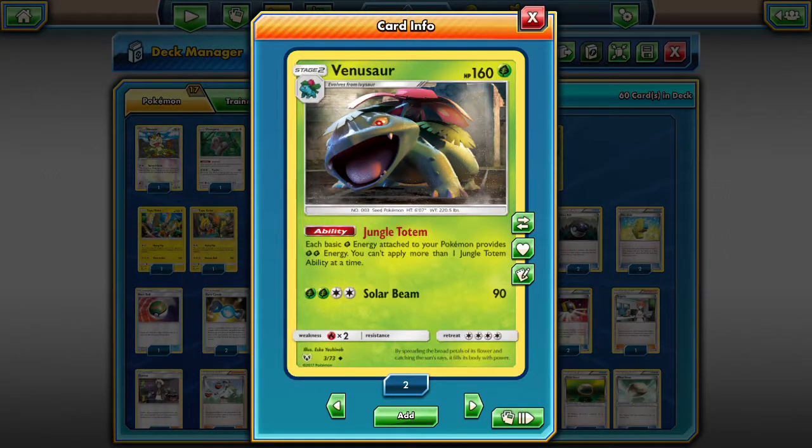Hello friends, Dapper Drabby here, and we're going to look at what I call a Venusaur spread deck today. The main part of this deck is Venusaur with its Jungle Totem ability. Each basic Grass energy attached to your Pokemon provides two Grass energy. You can't apply more than one Jungle Totem ability at a time, but you don't need to. Any basic Grass energy equals two Grass energy, so Venusaur itself can attack with two Grass energy for 90 damage — pretty good.